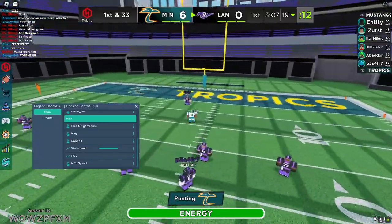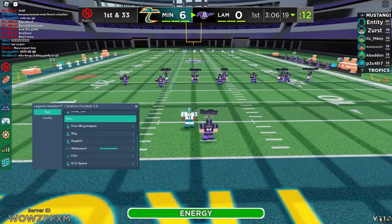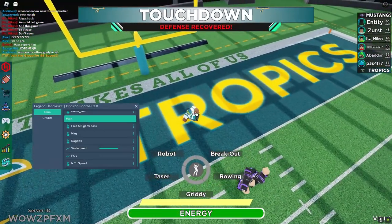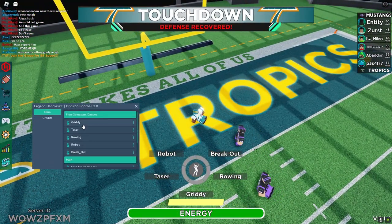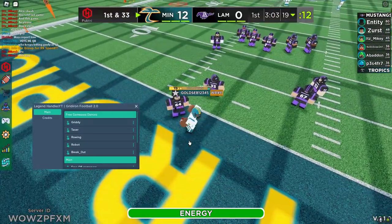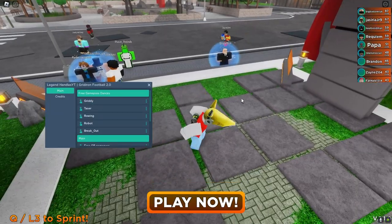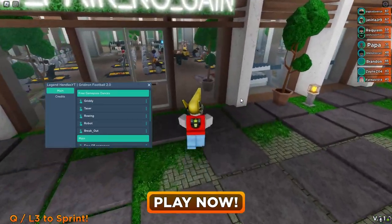To make the enter speed go faster, just click it again. As you can see, that is a touchdown again. We can do gritties and stuff. Just to clarify, you can do some of the game pass dances here.